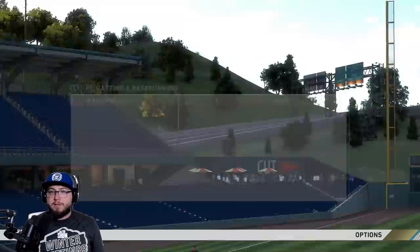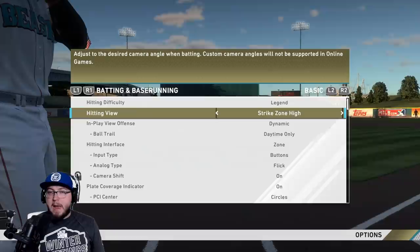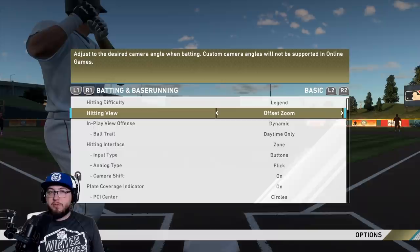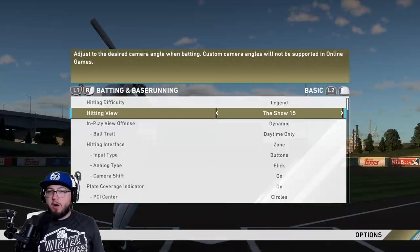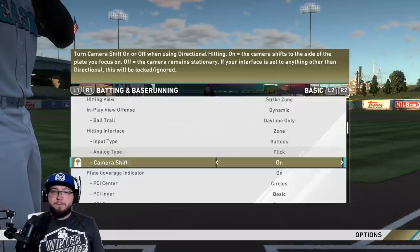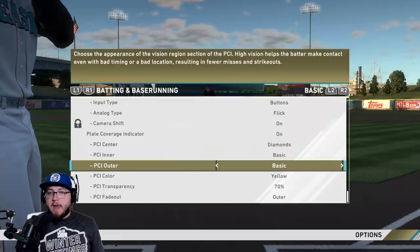In the gameplay options, I'm on Strike Zone which is pretty close. Strike Zone 2 is a little further back, Strike Zone 3 further still. Strike Zone High is similar to Strike Zone. Wide I would not recommend. Offset I would not recommend. Zooms is decent if you like seeing the stance. The Show 16 and Catcher Fisheye are very far back — fine for franchise but not online. For the plate coverage indicator, I'm going to use Diamonds. They added a new center indicator that shows you where the perfect-perfect zones are.